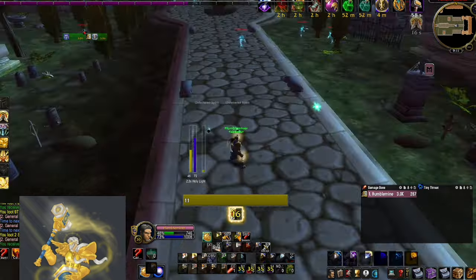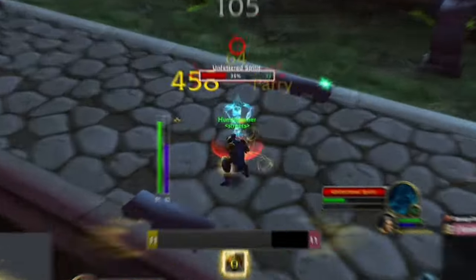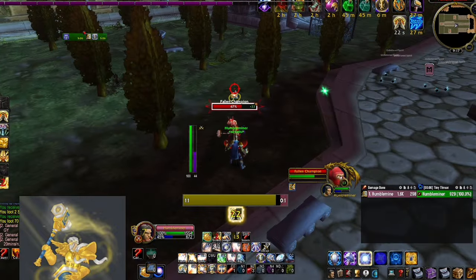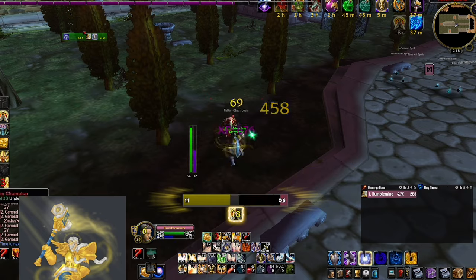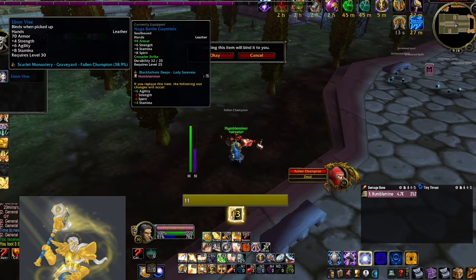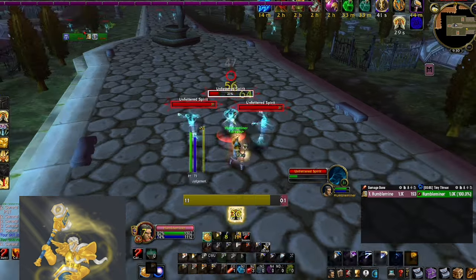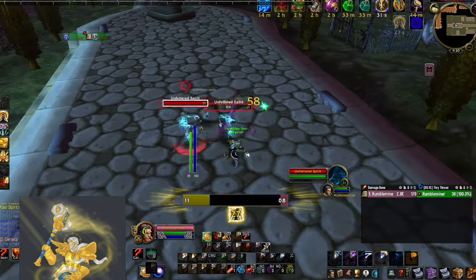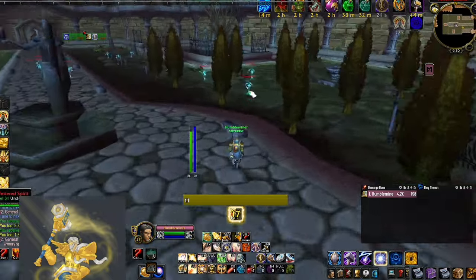On top of that, once you get through this whole place and kill the boss at the end, there are usually respawns, so you don't have to actually go outside and reset the instance — you can just keep killing the mobs that are respawning in there, and sometimes that includes the rare spawns. Here we are coming back up out of the tomb after killing the boss, and boom, we've leveled up, and as you can see there is a bunch more mobs out here to kill now.